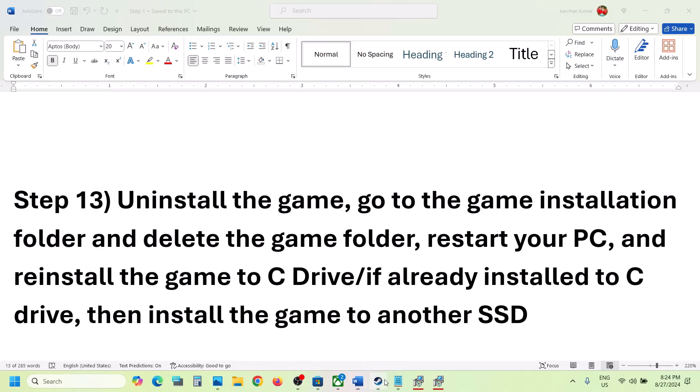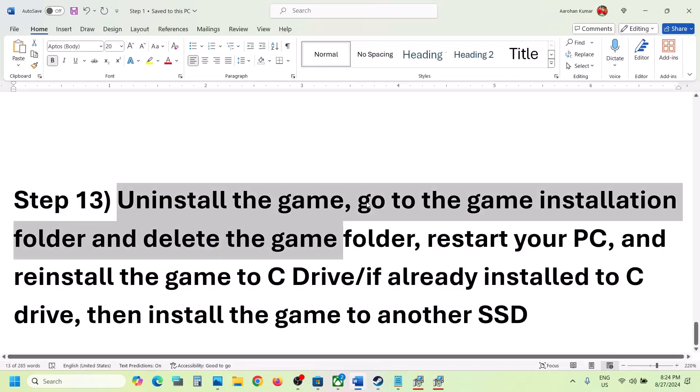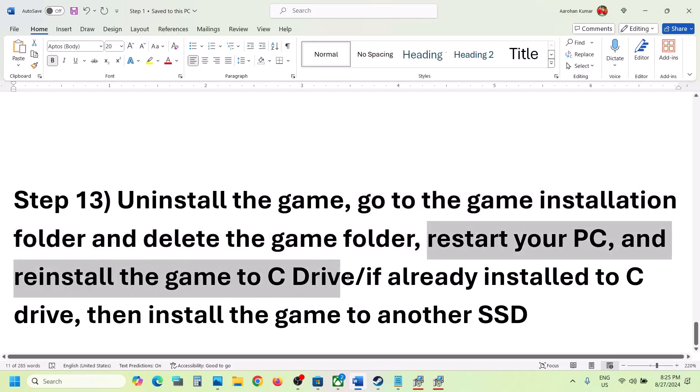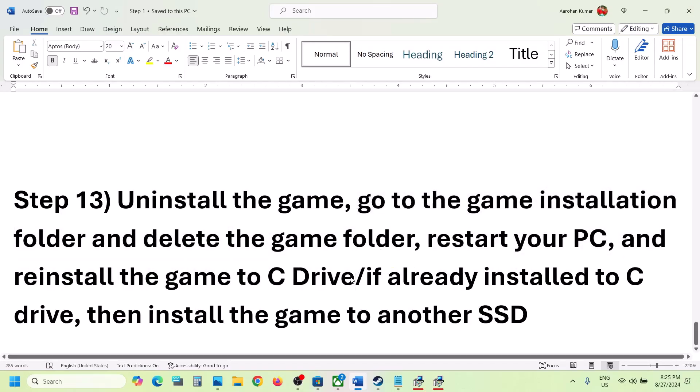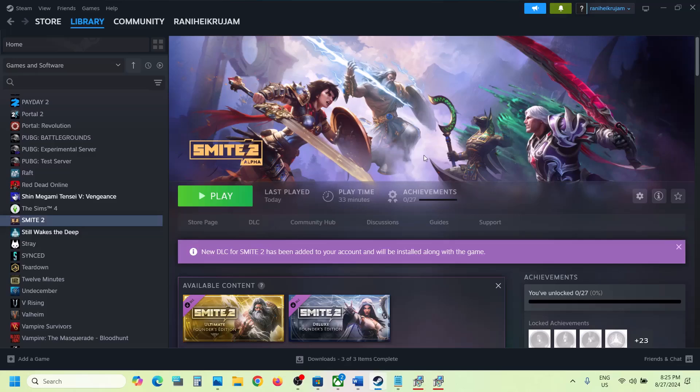If nothing is working, the last step is to uninstall and reinstall the game. Right-click on the game, select Manage, then Uninstall. After uninstalling, go to the game installation folder and delete the game folder. Restart your computer, then reinstall the game to the C drive. If the game is already on the C drive, try installing it to another SSD. One of the steps shown in this video should help you get the game running on your Windows computer.